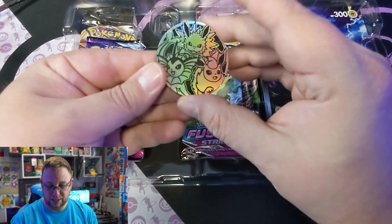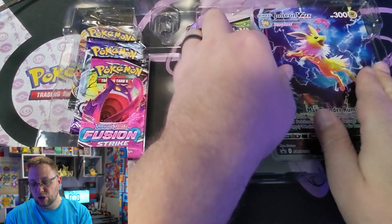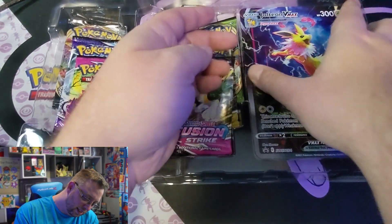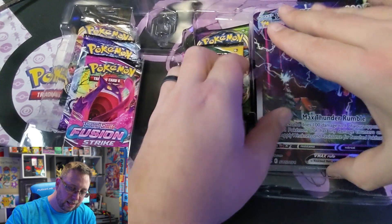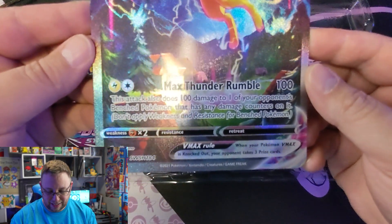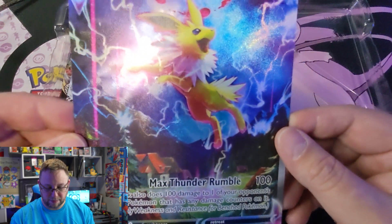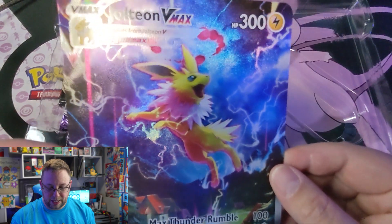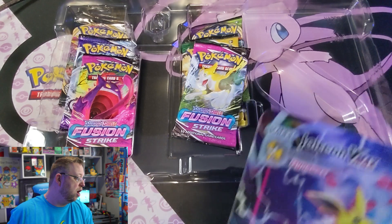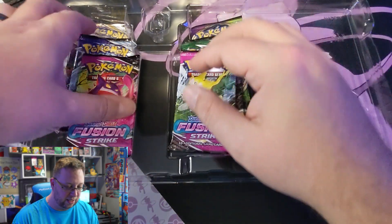Speaking of coins, this thing is freaking awesome. We got our jumbo card — Max Thunder Rumble. Pretty freaking sweet. That is the jumbo card, and like I said, I'll show you the card close up later on.